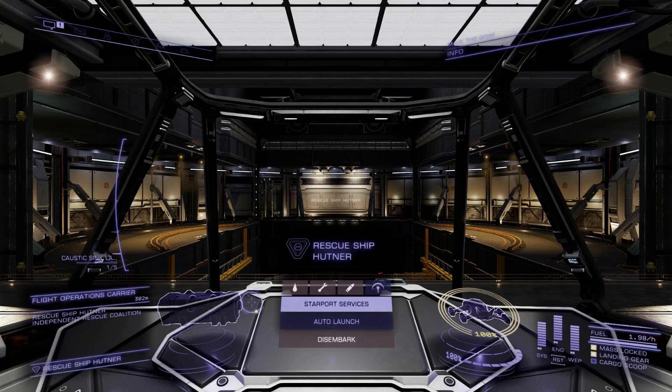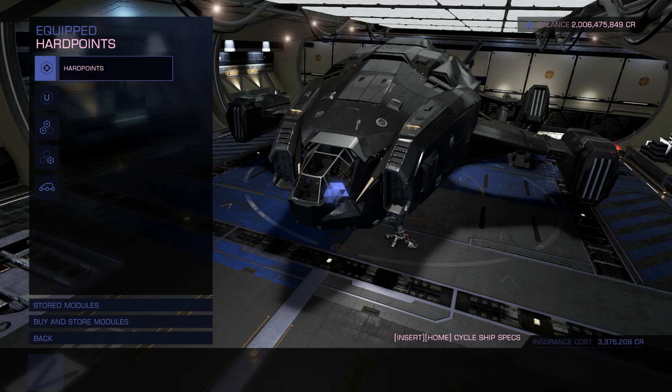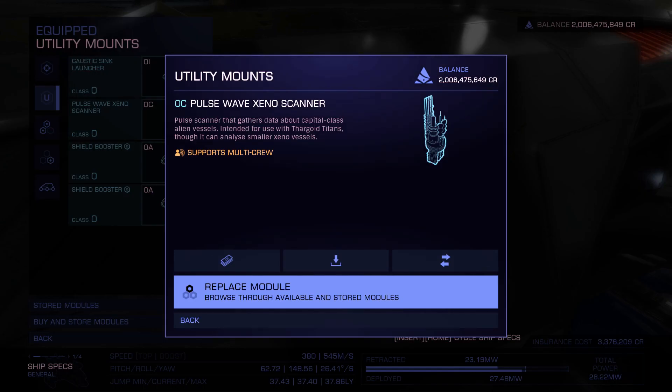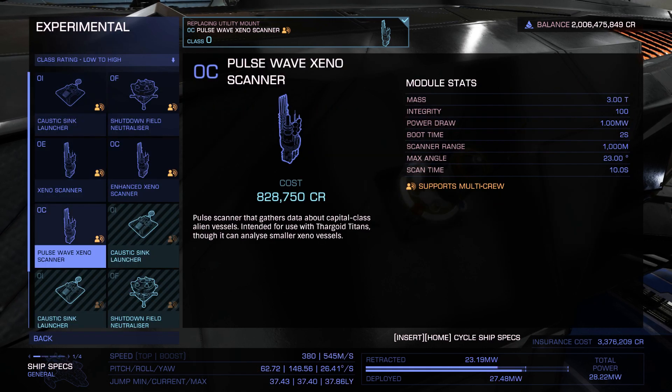Greetings commanders and welcome. I'm going to take a look at the new module, the Pulse Wave Xeno Scanner. First, let me show you where you can find it — it's not at the technology broker. It is straight to utilities experimental, and here you have it: the Pulse Wave Xeno Scanner.